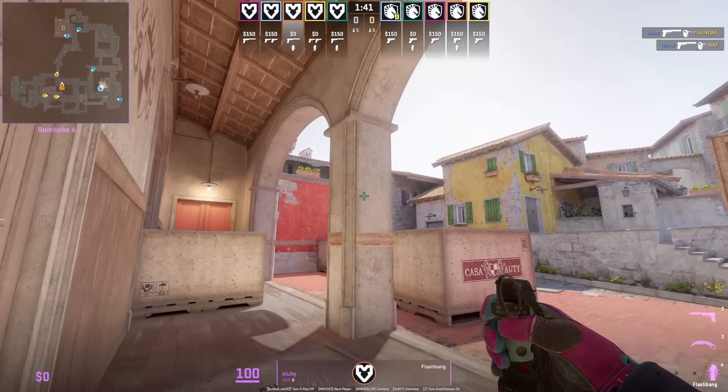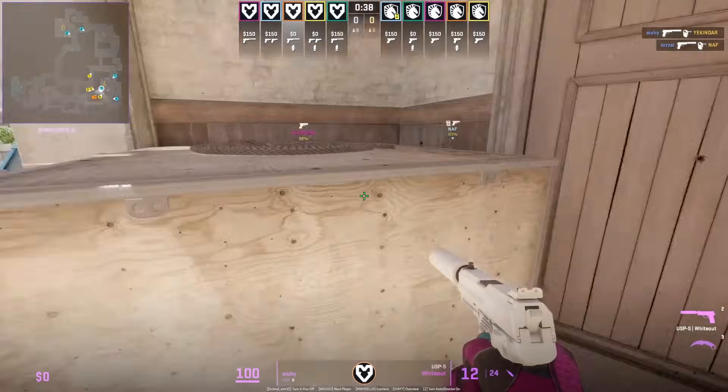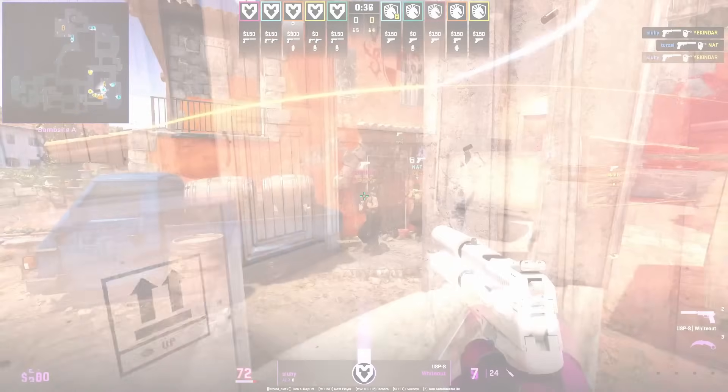Self-pop flash for short from Cold Zara: crouch, aim here at the pillar, left click throw, then go ahead and peek with the flash after.